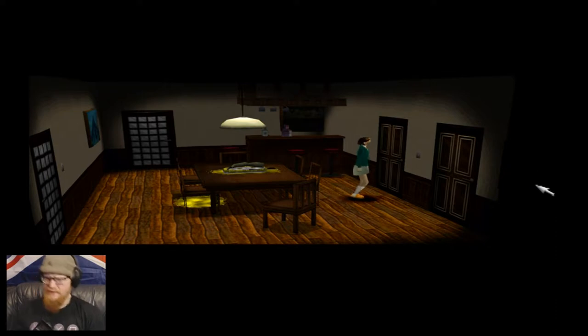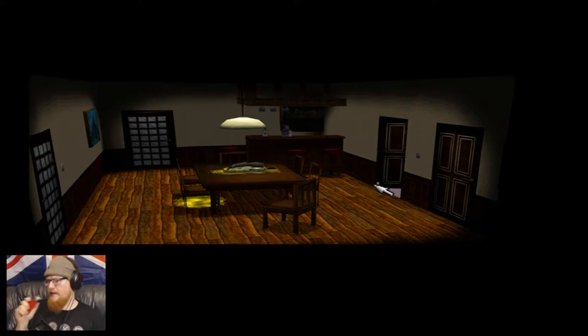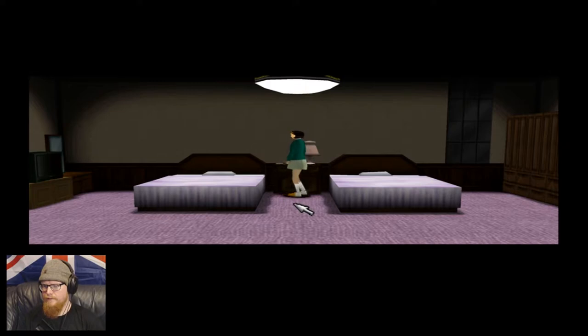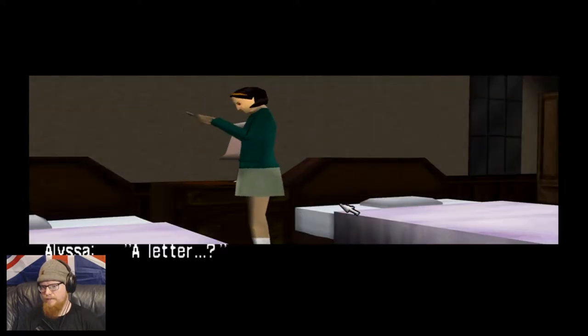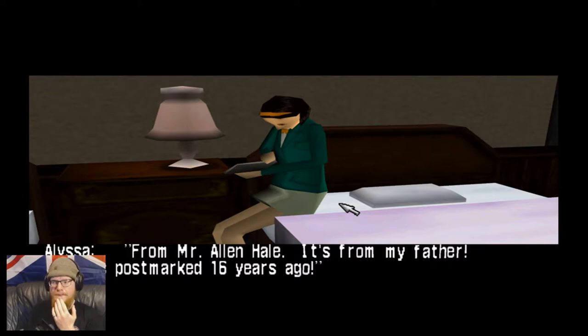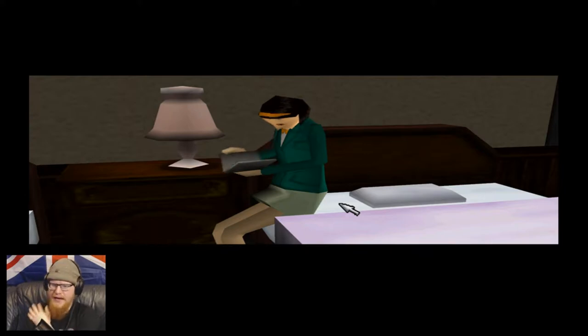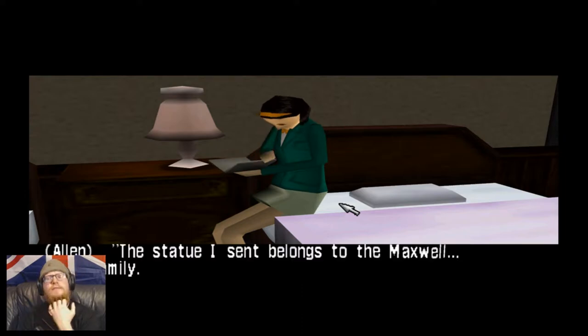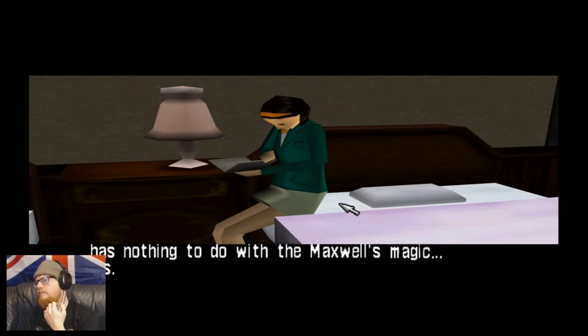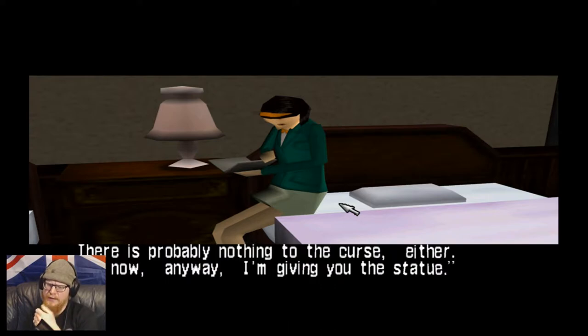Still not sure why there's zombie limbs everywhere — there appears to be a hell of a lot going on in this story, but there's no storytelling to fill it in. Or at least very little. Anyway, let's read this letter. 'The statue I sent belongs to the Maxwell family. Ultimately it was only a statue and probably has nothing to do with the Maxwell's magic powers. There is probably nothing to the curse either.'